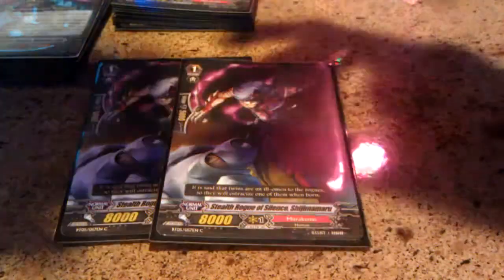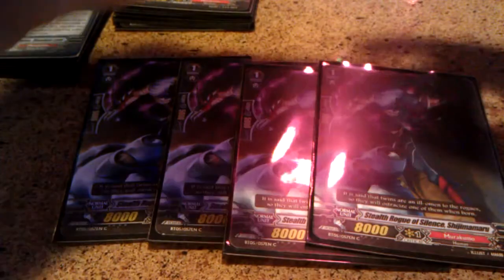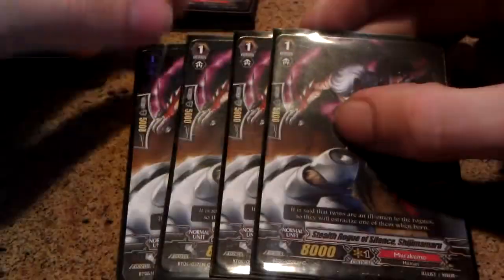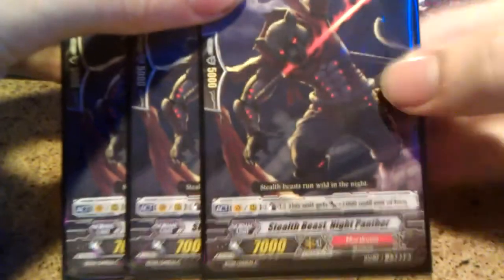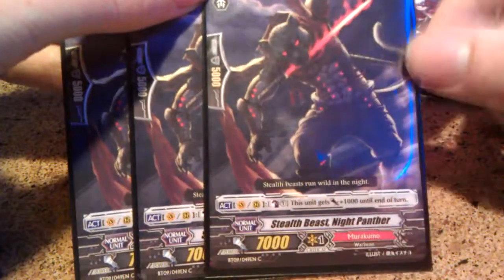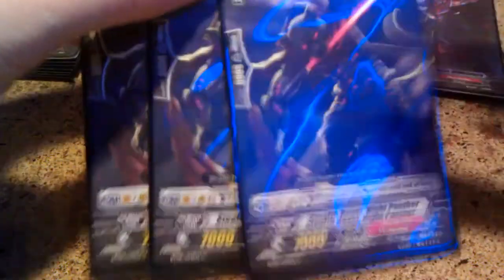Moving on to Grade 1s. We have 4 of our Accel Killers: Stealth Rogue of Silence. They're really good for making decent columns, and we do have a lot of 8K Grade 2s, so you want these. For more good ones, we have 3 Stealth Beast Night Panther. Just having this card in the deck makes it completely better, because it helps you get those consistent columns. Counter Blast 1, this unit gains 1000.